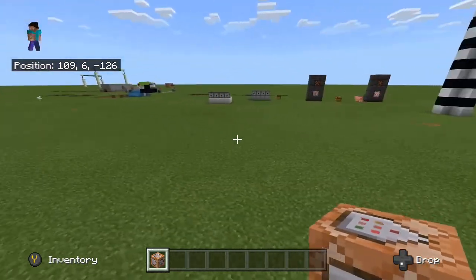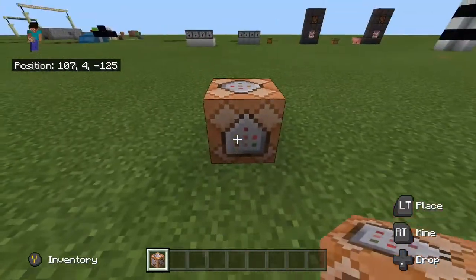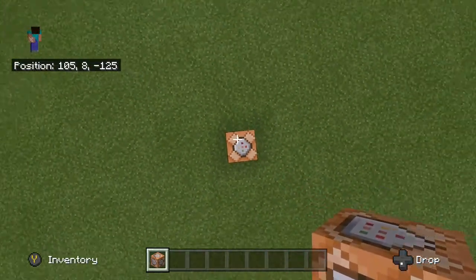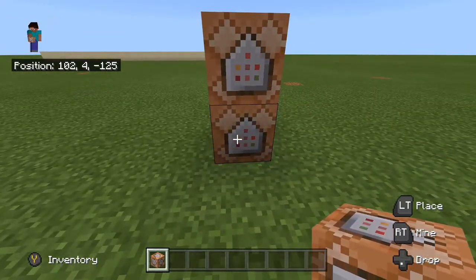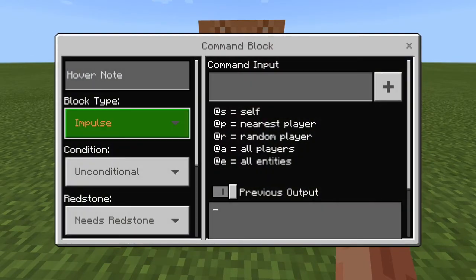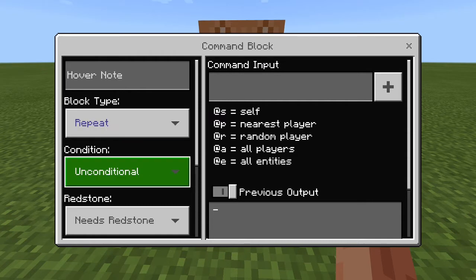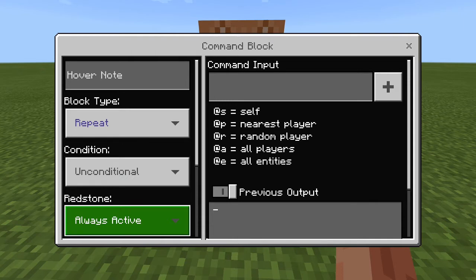Get a command block and place it wherever you want to build. Make sure the arrows are pointing towards the sky, then crouch-place another command block on top. Go into the bottom command block, set the block type to Repeat, make sure the condition is Unconditional, and set Redstone to Always Active.